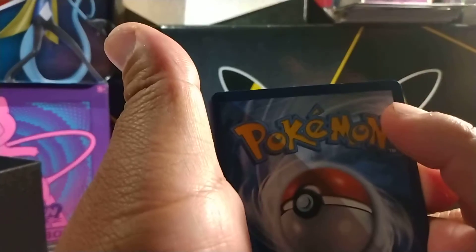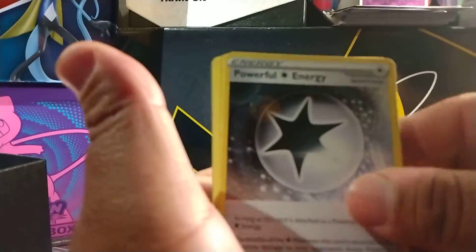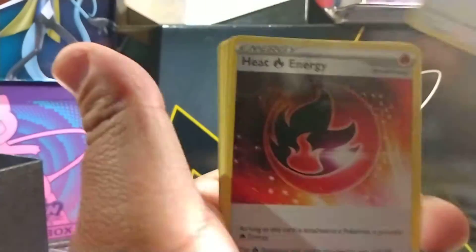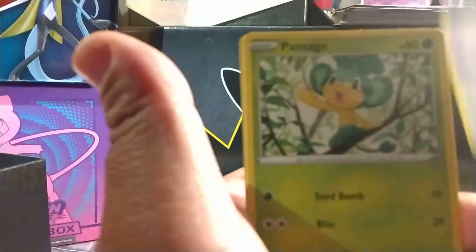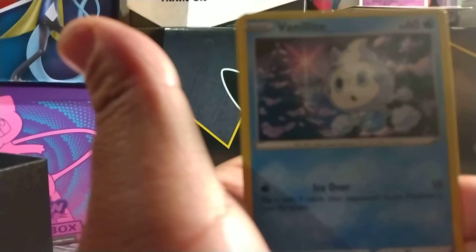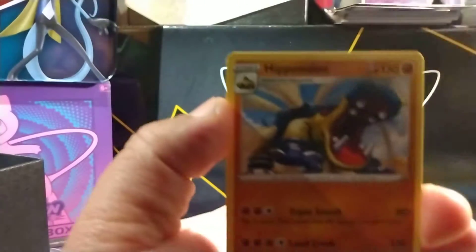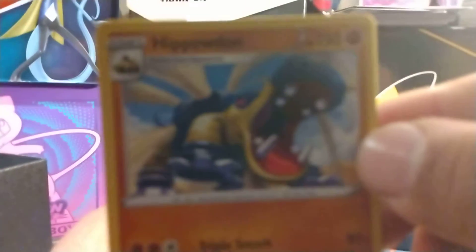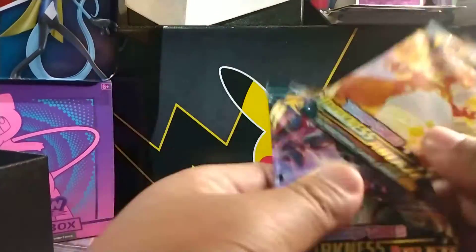Let's go ahead and go — let's go Psychic. Oh, Electric. So we got that Power for Energy, we got Larvesta, we got that Heat Energy, we got Klink, we got Skiddo, we got Pansage, we got that Golett, we got that Vanillite. We got Lairon as our Reverse, and we got a Hippopotas. Two packs left.